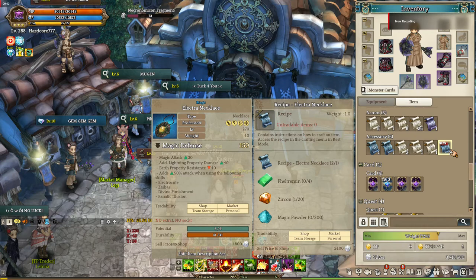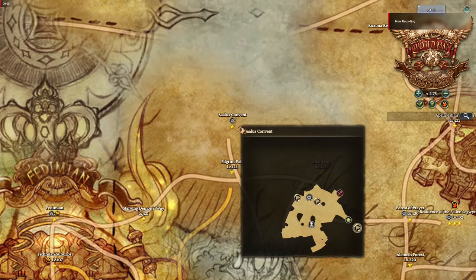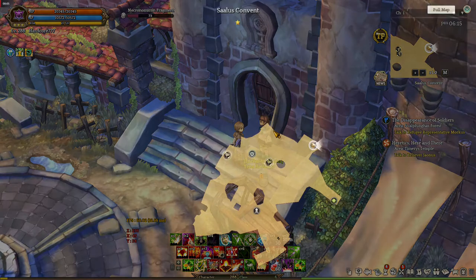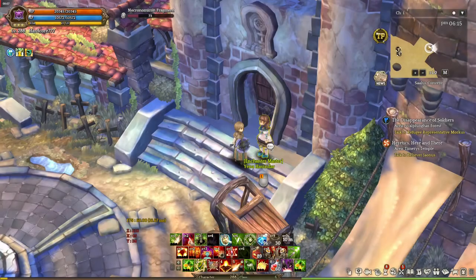Okay, for the last material, which is 300 Magic Powder — this one you're just gonna buy from an NPC located in Salus Convent, in this location.